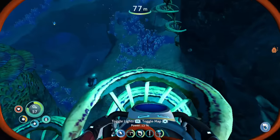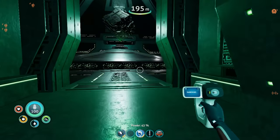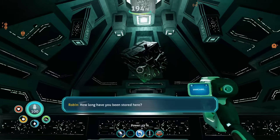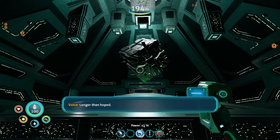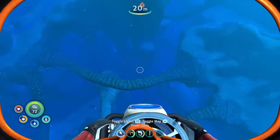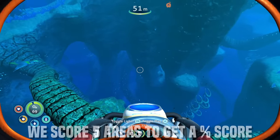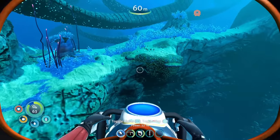Today we're going to look at Subnautica Below Zero, which acts as a sequel of sorts to 2014 Subnautica — 2014 being when it was originally released on Windows. It was developed and published by Unknown Worlds and is built on the Unity engine, but there's a lot visually that wasn't in the first game. So how does the Switch hold up when it struggled slightly with the first title? Let's hope the performance doesn't score below zero. Is it a worthy sequel? Let's find out.